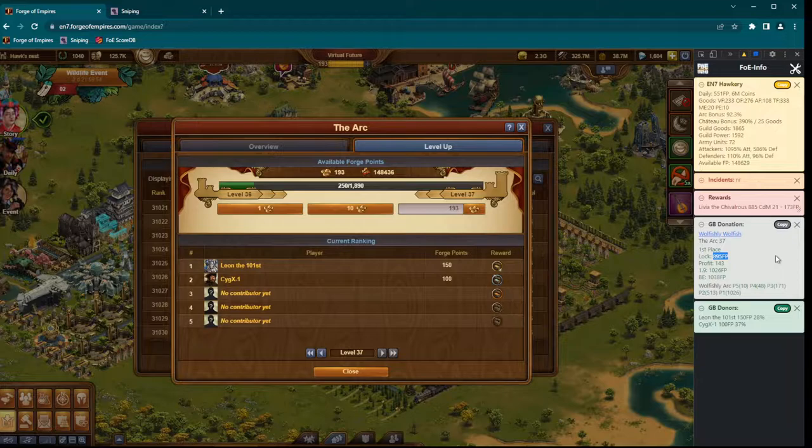This tool is FOE Info and it's a legal extension just like FOE Helper, but way more light, so it doesn't slow down my game. You can download it in the Chrome store and it works on any chromium-based browser like Chrome, Brave, Edge, and so on.